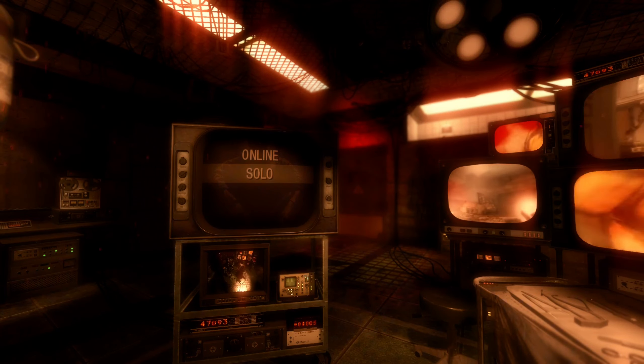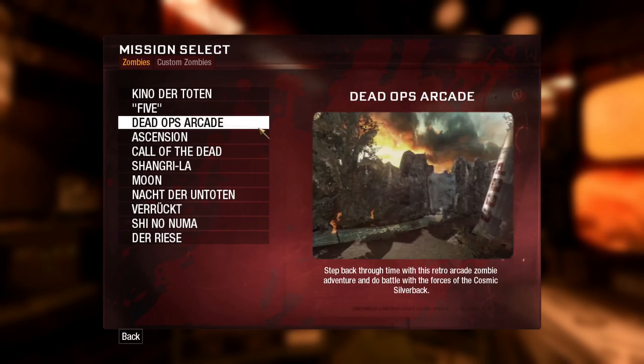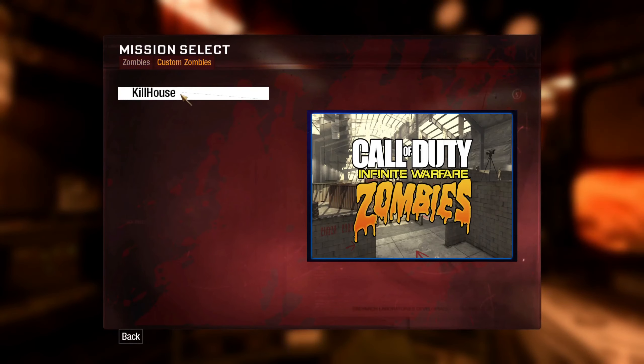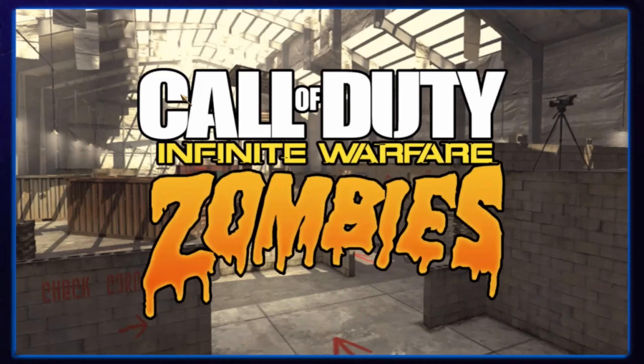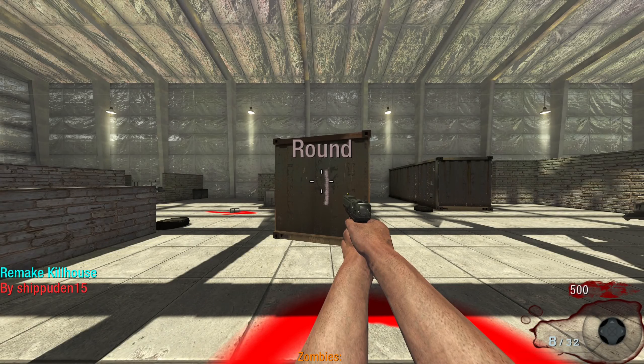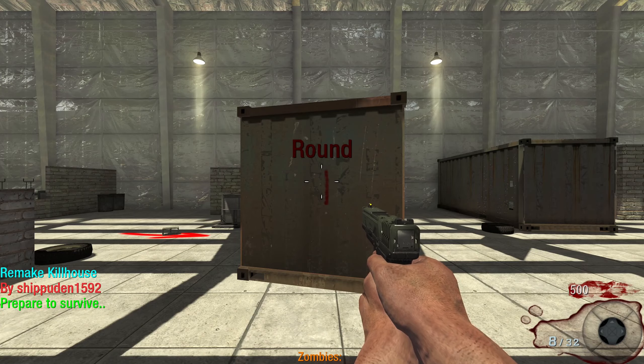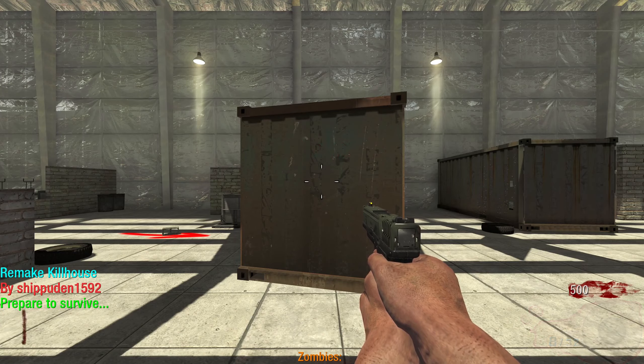Welcome back to another custom zombies video. Today we have Kill House in Black Ops 1. This map is made by shippieden, so I'm expecting nothing but greatness. I saw this on the UGX site and decided to play it, but other than that I have no idea what to expect. Holy god, that's too much field of view — we're only at 9.